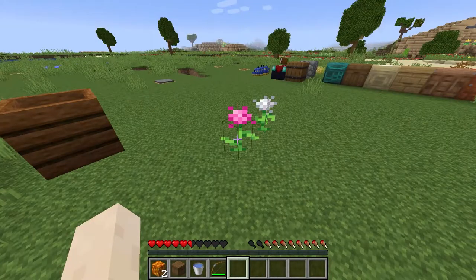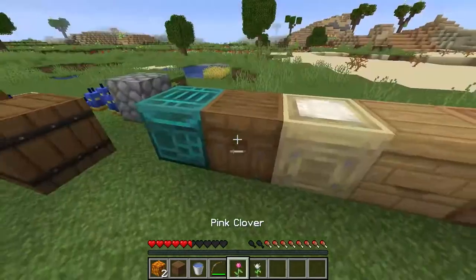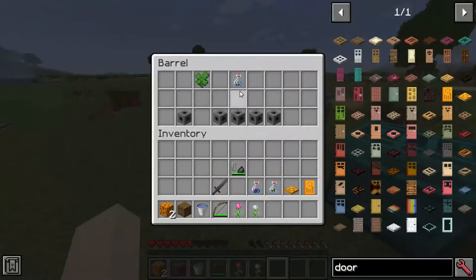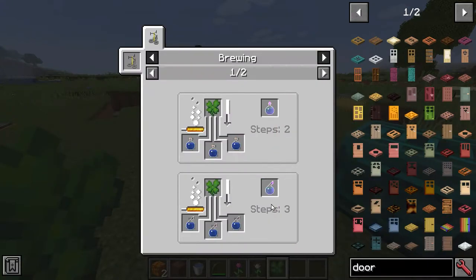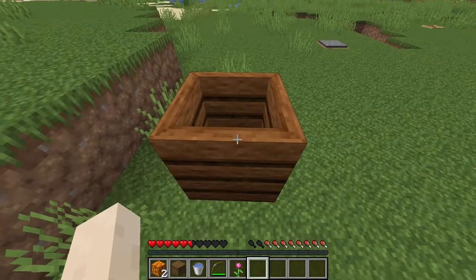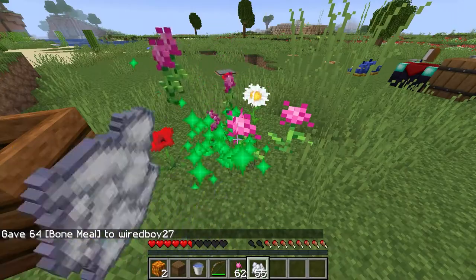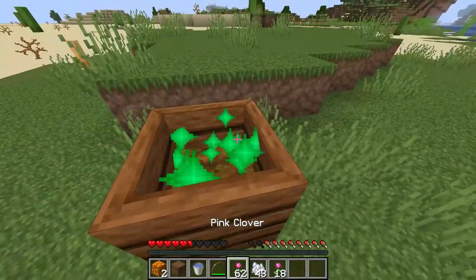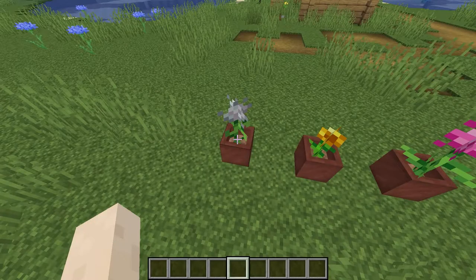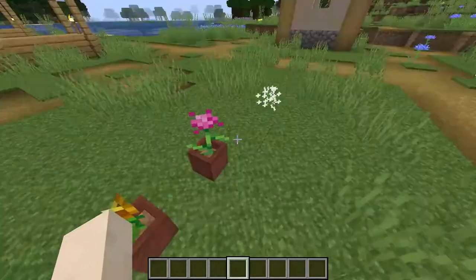There are also a couple of flowers added. We have different types of clover, and speaking of clover, if you go into the jungle or desert pyramids you can find the four-leaf clover, which is used to make luck potions. You can put clovers in the composter, you can also bone meal the clovers to get additional ones, and you can put them into flower pots. And this here is the buttercup, which we'll look at in a minute.